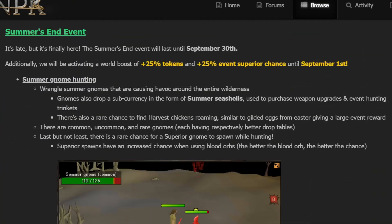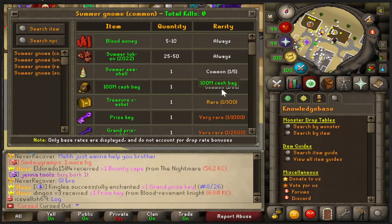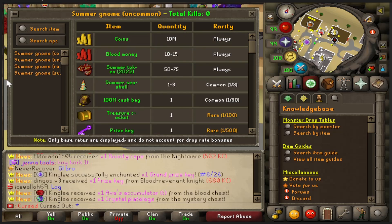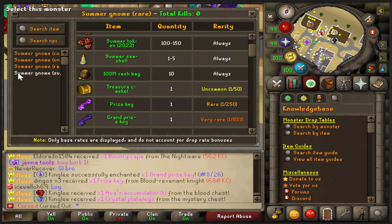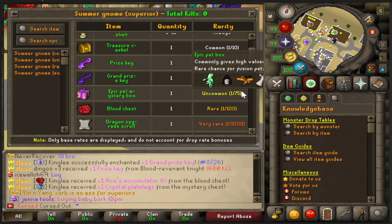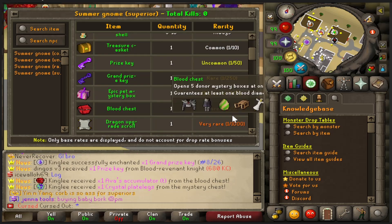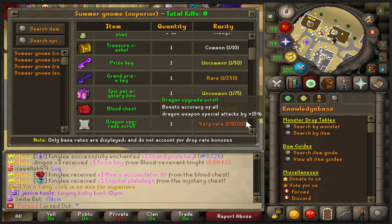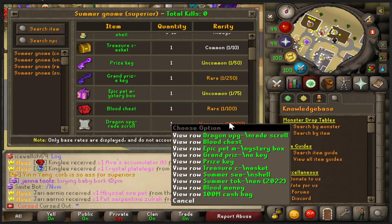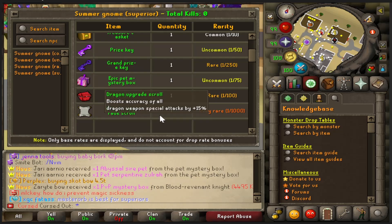There's a rare chance of finding harvest chickens — similar to the Gilded Eggs from the spring event — which give you a bunch of tokens. There are common, uncommon, and rare gnomes, each with respectively better drop rates. For superiors: 1 in 50 for a prize key, 1 in 250 for a grand prize key, 1 in 75 for an epic pet box, 1 in 100 for bloodshifts, and a chance at a dragon upgrade scroll — an expensive item. Superior spawns are also increased by blood orbs.